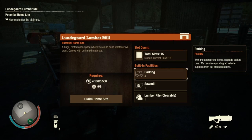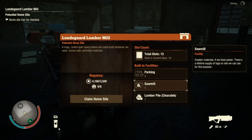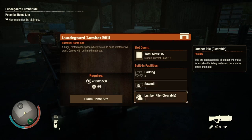This base comes with four parking slots - two on one side, two on the other. It comes with the sawmill, which creates materials if we have power. There's a lifetime supply of logs on site we can use for this purpose. It also has a clearable lumber pile that will turn into materials once we clear it all out.